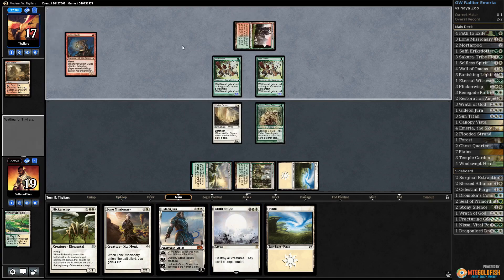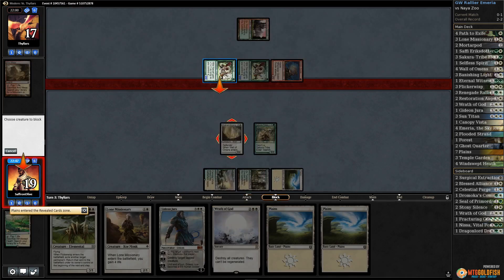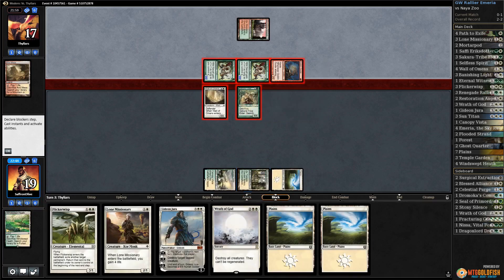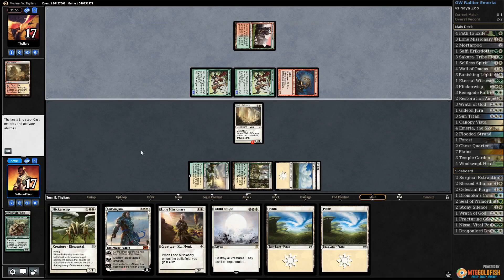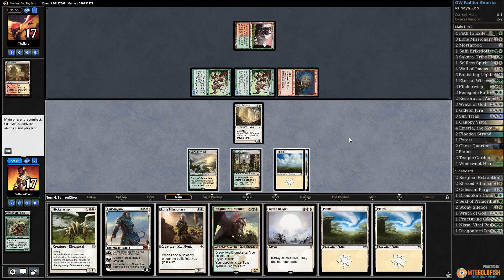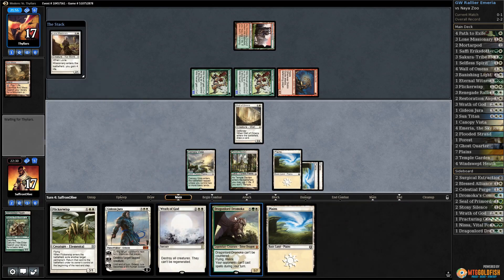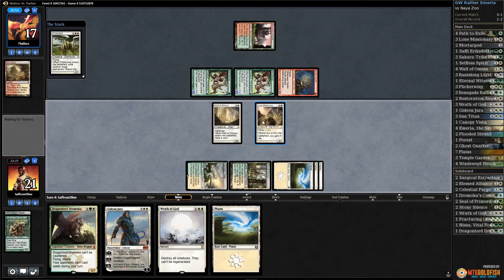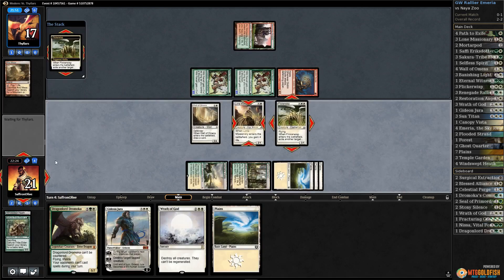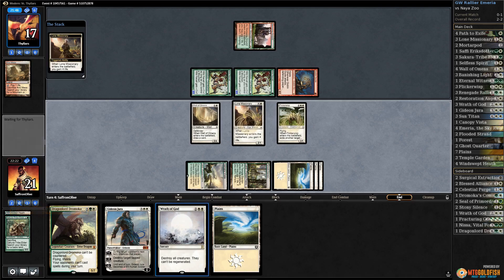Goblin Guide for our opponent going attacking, we get another land. Block and block, then we'll sack Elder to get another Plains. Opponent passes — oh, Dromoka! Maybe we don't even need Gideon yet. Let's just play Lone Missionary to gain some life. Flickerwisp flickers our Lone Missionary — this puts us at 25 life and gives us multiple blockers.